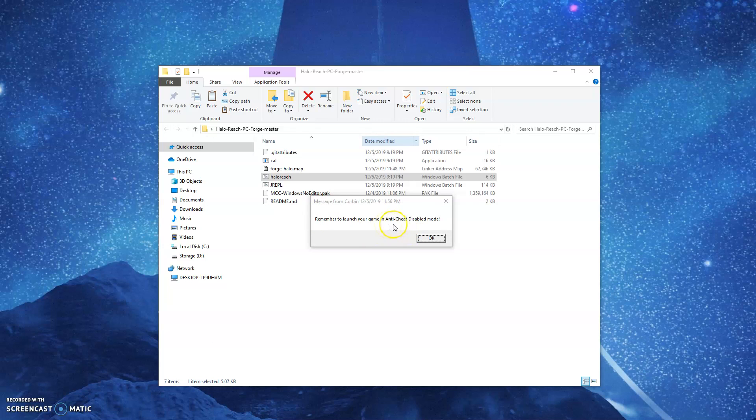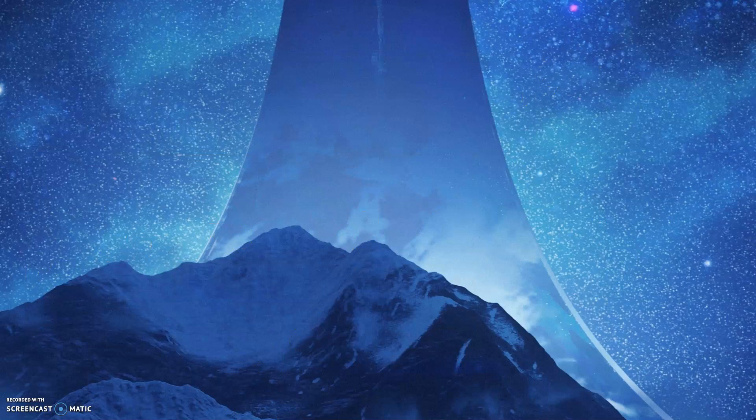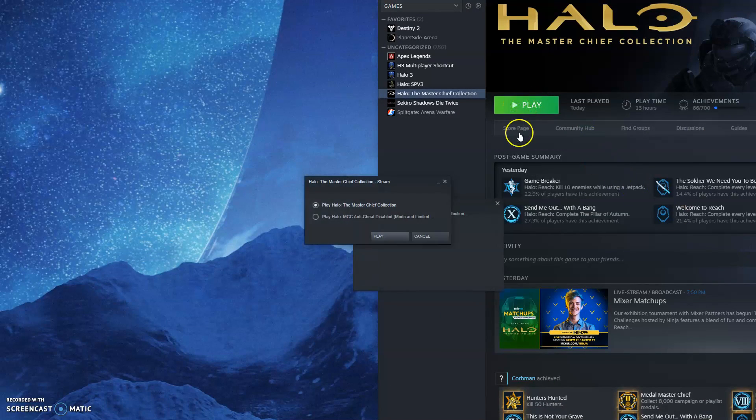Now this is the first option that is true — you do want to disable anti-cheat mode. Once you have the modded forge world, that is the first thing you actually do need it disabled for. So, minimize this and go into the Master Chief Collection. All you're going to do is click play and, like it said, disable those.